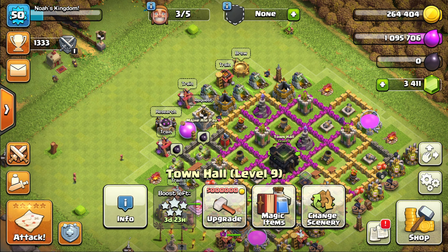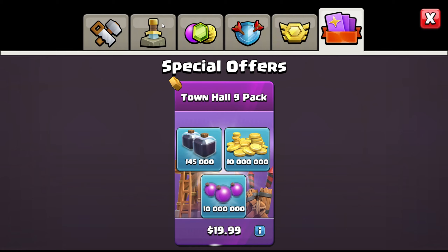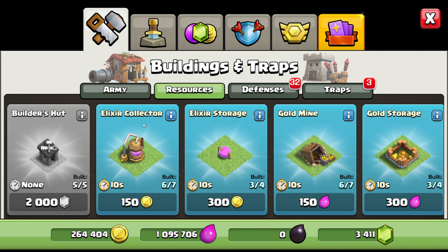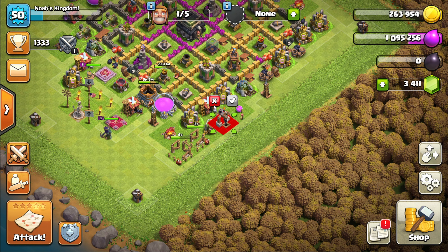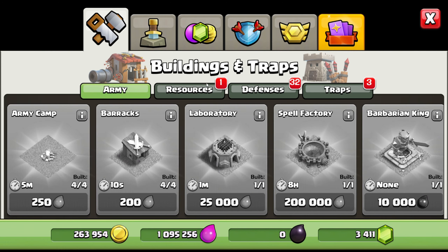I'm so happy I actually got more resources — more defenses and traps. To start off, let's try to place all our recent stuff by putting all the resources out. I'm not going to put the dark elixir drill yet since it costs like a million elixirs.